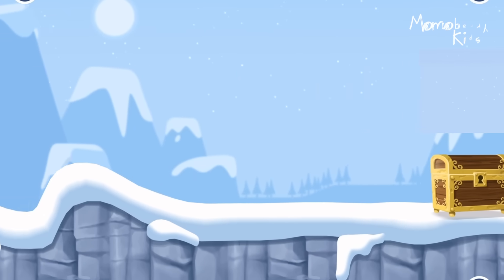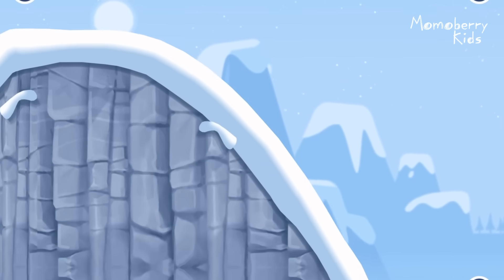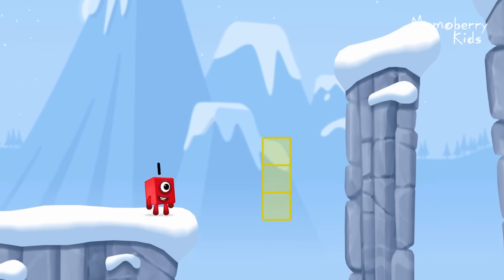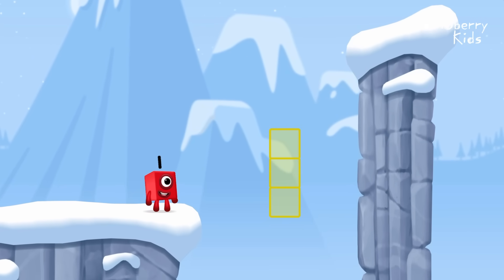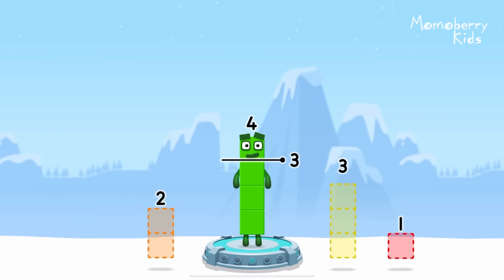Time for some number magic fun. Can you solve the puzzles and help the number blocks reach the treasure? Take number blocks away from 4 to leave 3. 1. You've solved it. 4 minus 1 equals 3.